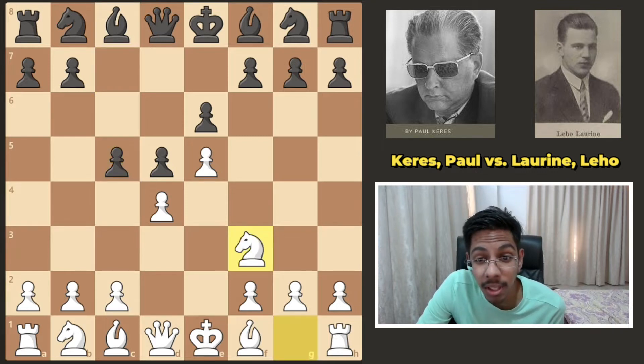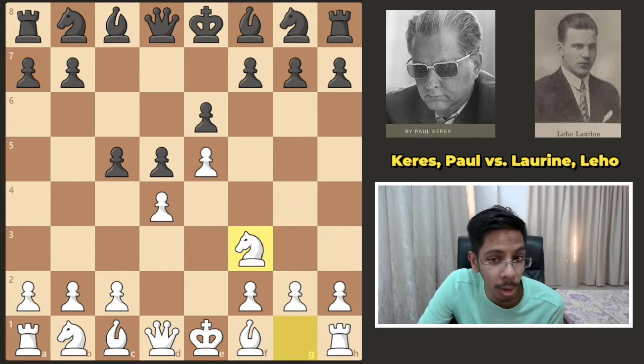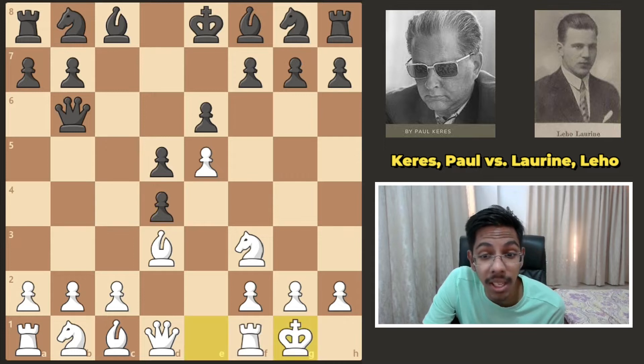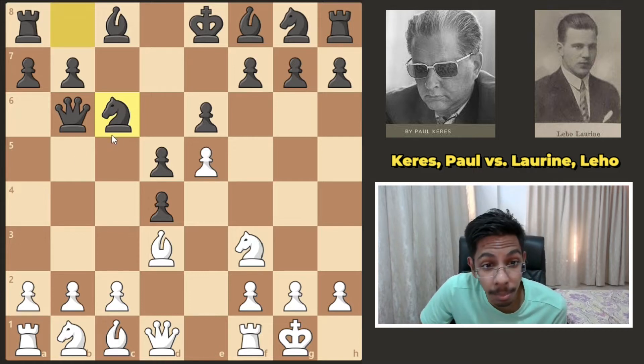But he chose knight f3, letting black take the pawn and saying this pawn is fine — I'll play f4 and go on. Black decided not to take the pawn but played queen b6. White continued with bishop here, giving away the center pawn, saying I can simply castle and later win this pawn — no rush. Knight came to c6 with the plan to go to b4, maybe chop off the bishop.